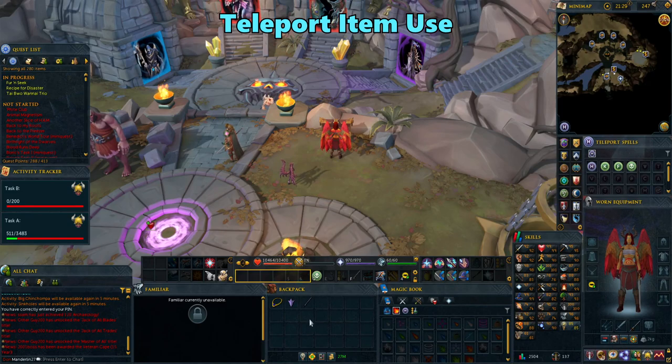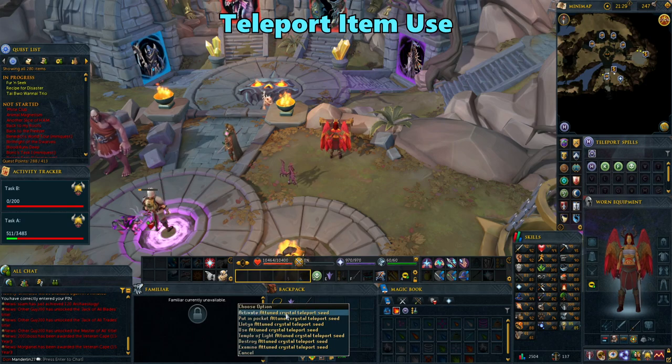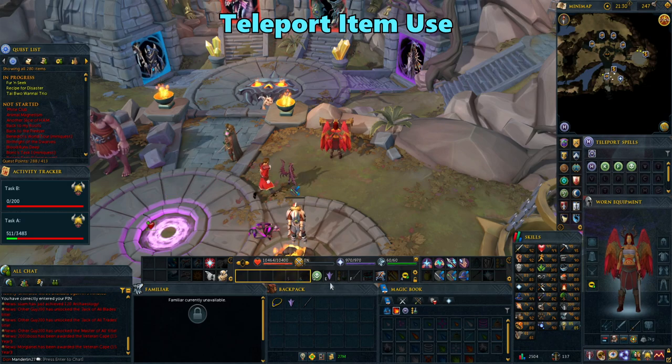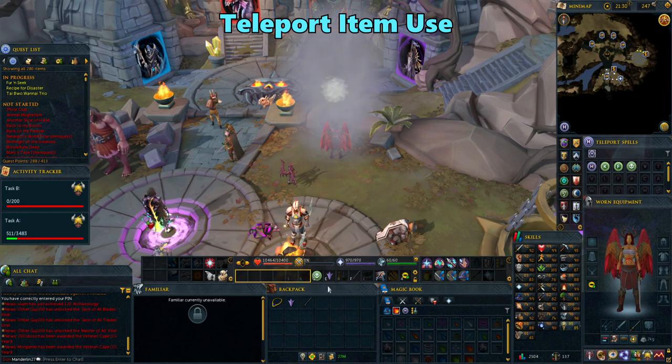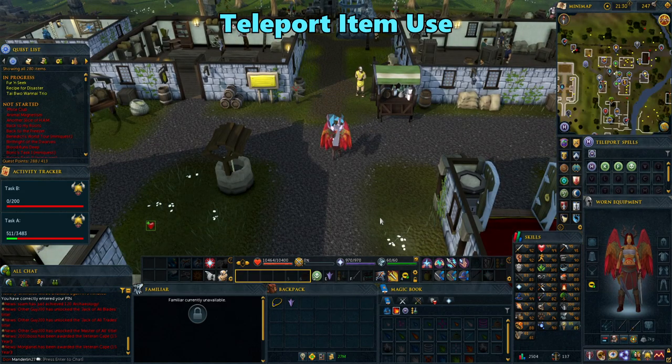On a slightly different note, you can also put items that teleport you on your bar as well. Some items require you to go through a couple of menus before getting to the teleport option, but by putting it on your bar, you can just click the button it's assigned to to quickly pull up your teleport options. Putting your wilderness sword on your bar will make you immediately teleport to Edgeville, which can make runecrafting in the abyss faster.